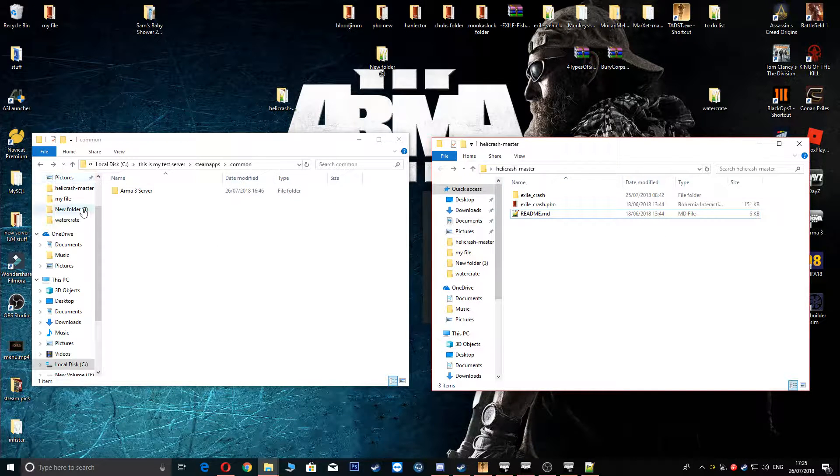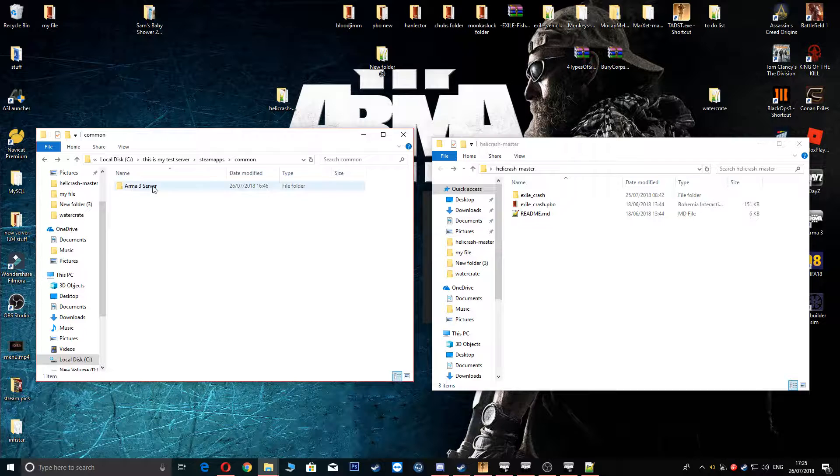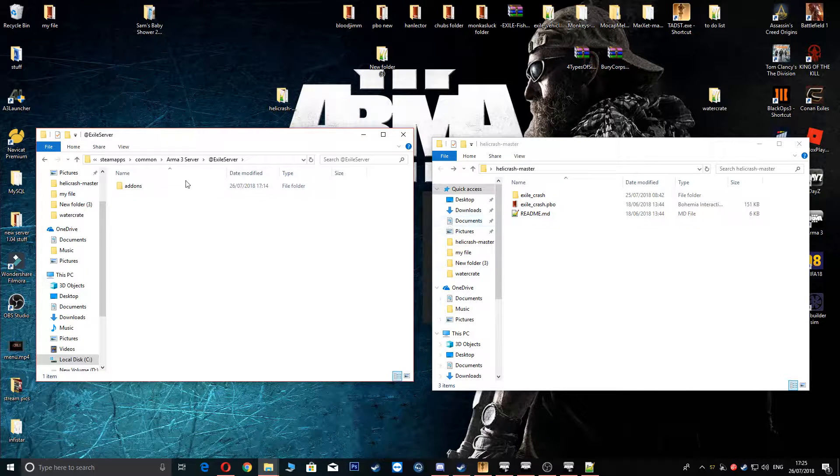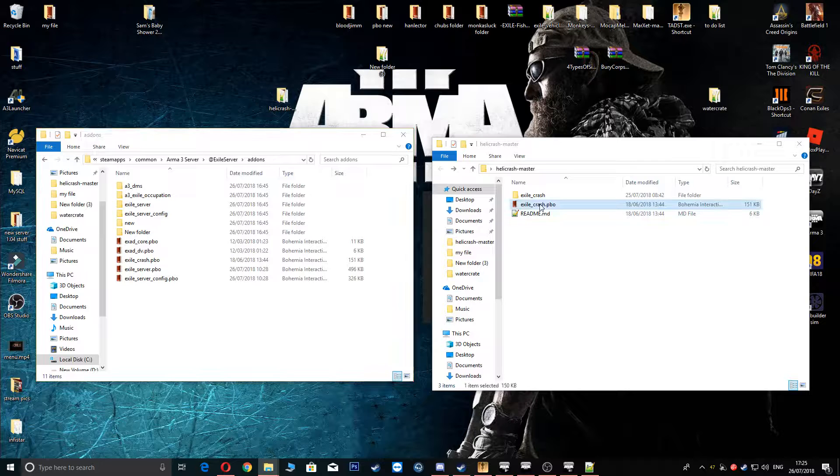Basically, all you're going to do is head to wherever your server is located — mine is on my C Drive. Click on your Arma server, head to the Exile server add-ons folder, and drag and drop this PBO straight into your Exile server add-ons. That's all you have to do.